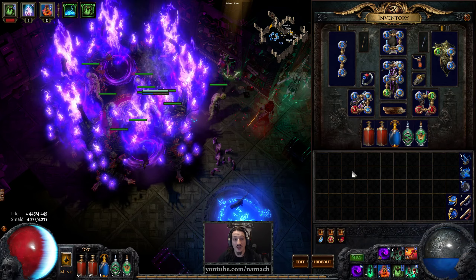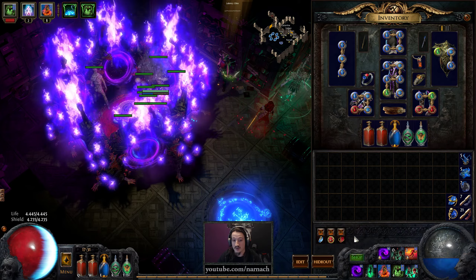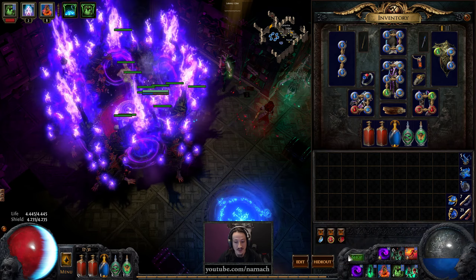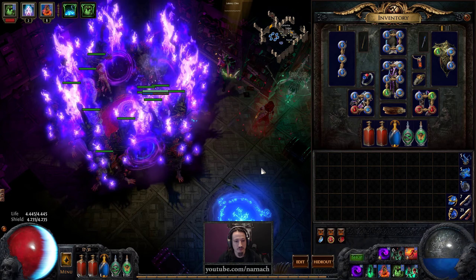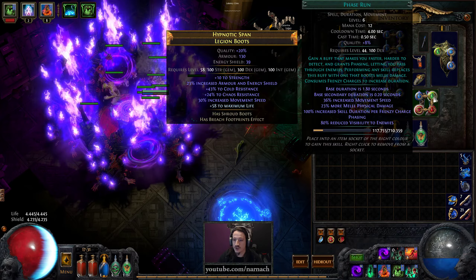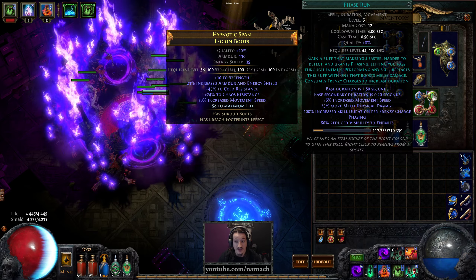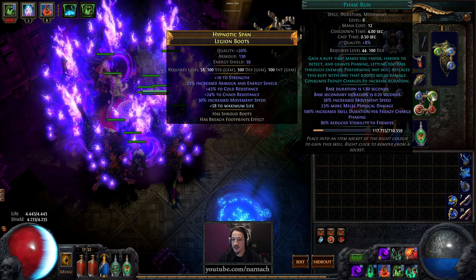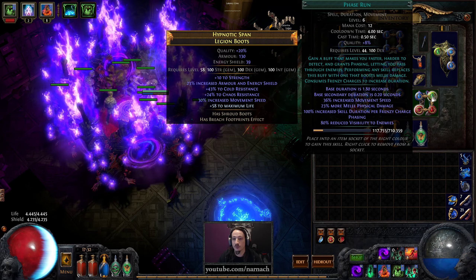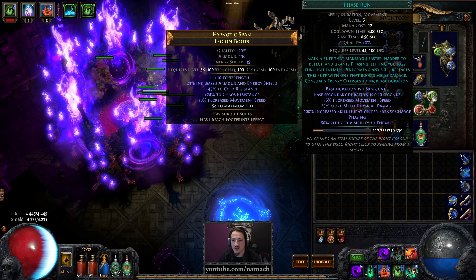I put Wither on here rather than anything else because I still have it in my system to whenever I teleport into a group of mobs and Convoke, to also start casting Vulnerability — so I still have to untrain that. For now we just put our main attack here. Speaking of walking skill, we also have Phase Run tied to our cast-while-damage-taken setup. Phase Run applies phasing so we can walk through enemies, and also reduces our visibility to enemies by 80%. I thought that was an intrinsic property of phasing but it's actually an intrinsic property of the Phase Run skill.